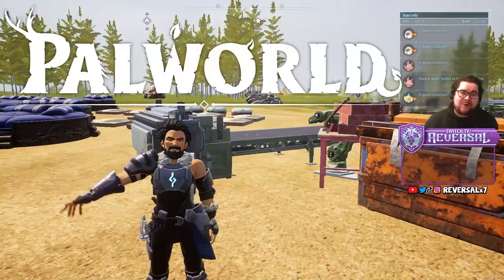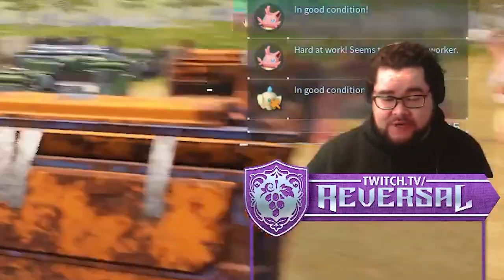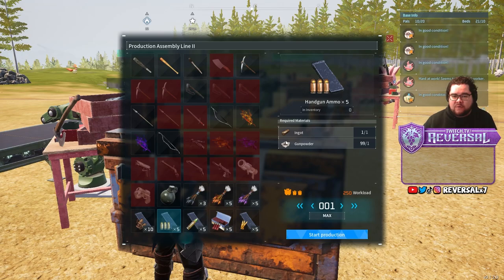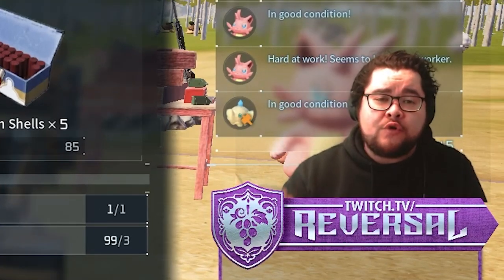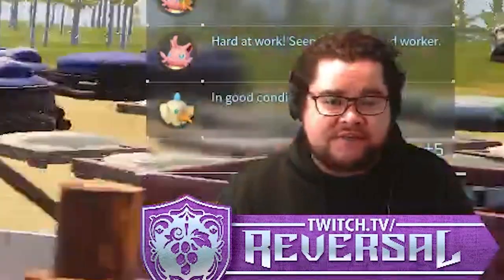Hello everyone, Perversa here for your Power World video. So in Power World, getting ammunition is a very tedious process. If we go to the assembly line over here, you can see handgun ammo requires ingot and gunpowder, shotgun shells need refined ingot and gunpowder. If you're at this part of the game, you would know that this is very tedious to get. So I have a solution for you, and I'm going to cover that in this video.